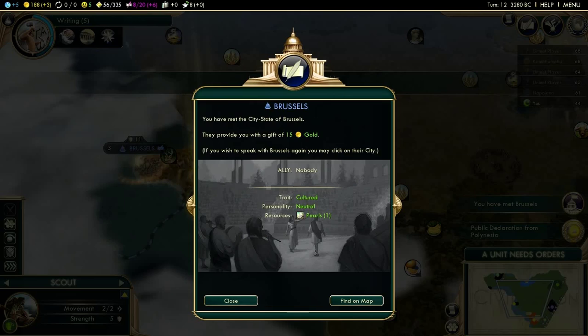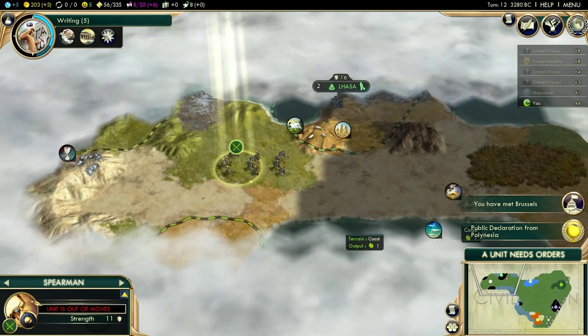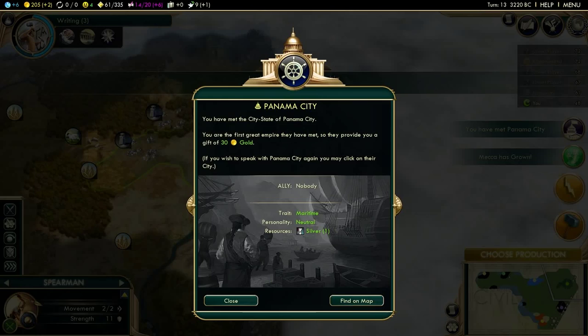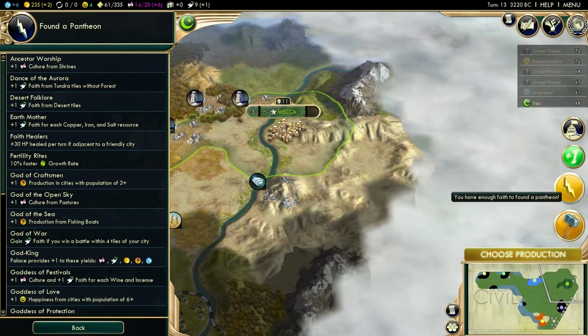I'm actually quite tempted to get myself a second scout, but it looks like I've reached the western coast. I think I should actually go to war with Napoleon early on and try to take his capital — that actually wouldn't be bad. We have ourselves our pantheon right now, and I have a hunch that it's going to be either Desert Folklore or Sun God. We got Sun God.